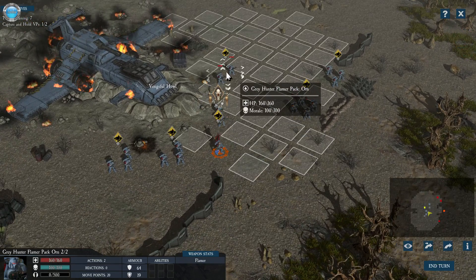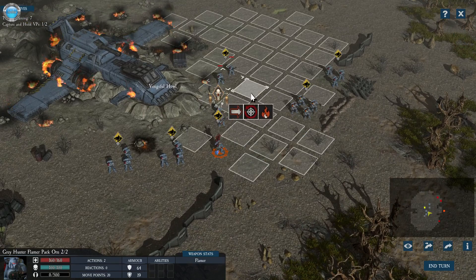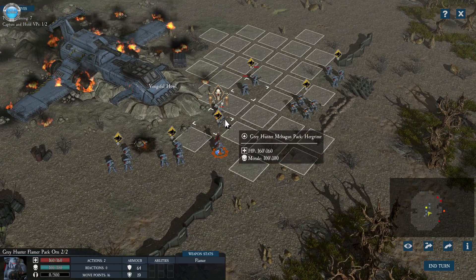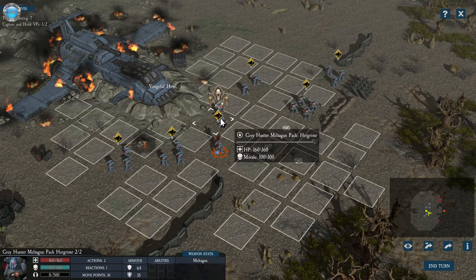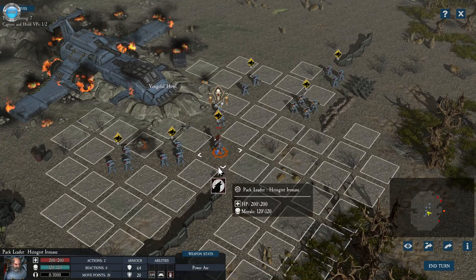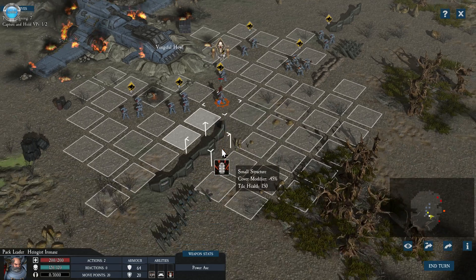Welcome to the mission briefing where you see everything - okay, kind of a graveyard here. Force selection. I can pick what to start with. Hold the line brothers! Everybody getting ready. Flamers at the back. I don't even know what this unit is - he can howl, cool.